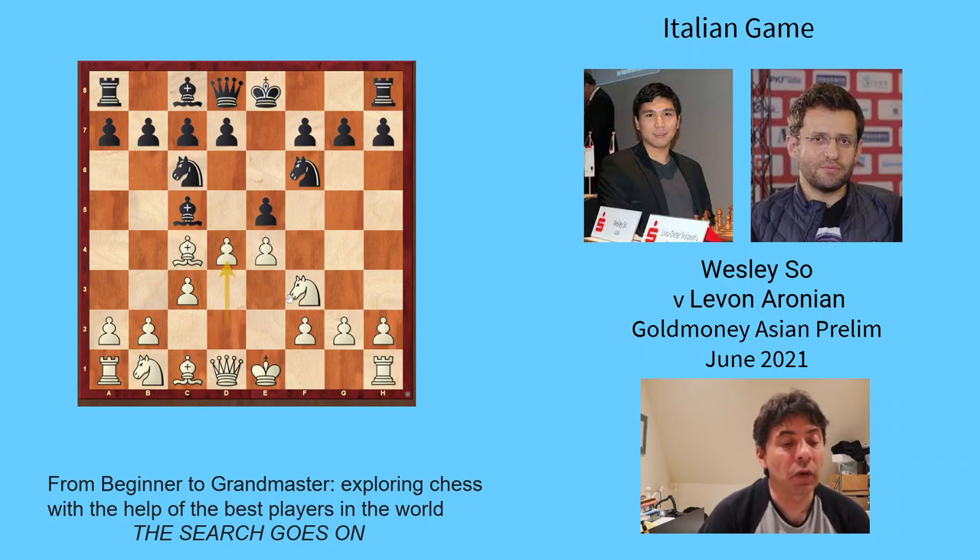Now white has the move pawn d4, and all of a sudden d4 is defended by three pieces and attacked by three — so this is fine, correct, and doesn't lose any material. White has plonked a pawn in the centre with tempo because it attacked the bishop. So d4 is a really good move. Black takes, white takes back. Now white has done this with tempo, but black also moves with a check.